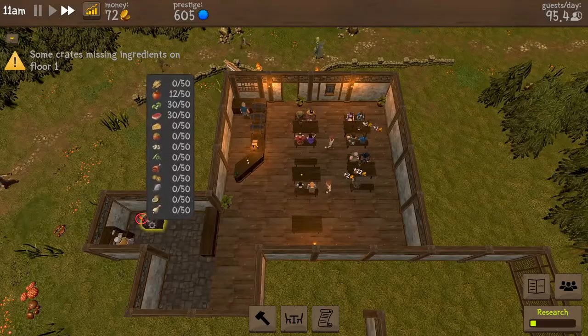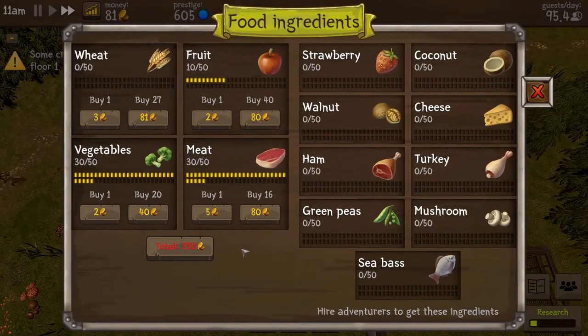Crates are missing ingredients — oh, okay, hold on! I was unaware that I needed to buy food ingredients. Good to know. Let's buy a bunch of wheat. We're okay on fruit I guess.